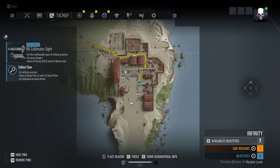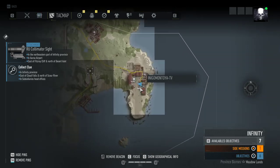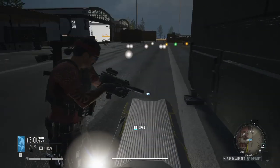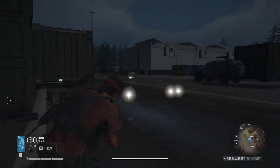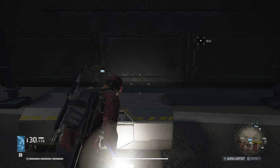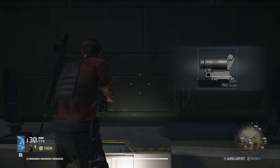This is located in the Infinity Province at this airport here — it's the Aroa Airport, and it's like dead center in the airfield area. This is where I'm standing; you can see there's a plane there, there's a plane over there, I am right here in the middle of the runway. So here we go, let's see what it is.